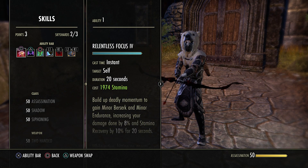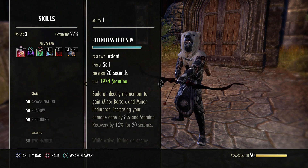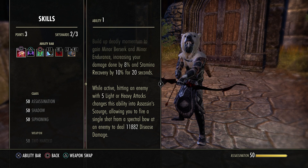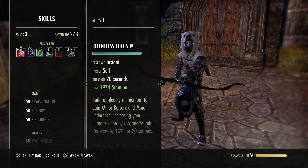Next up: Relentless Focus. Minor Berserk increases damage by 8%, increases your stamina recovery by 10%, and it gives you the bow proc. Personally I don't use it for the bow proc — it doesn't deal a whole lot of damage on this build.